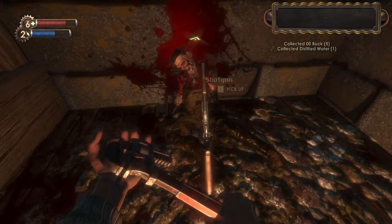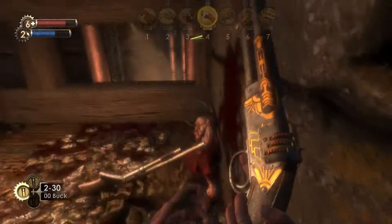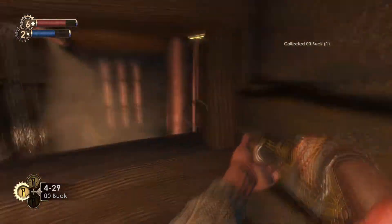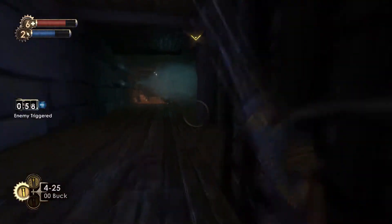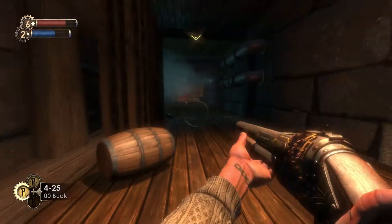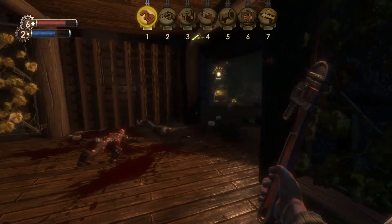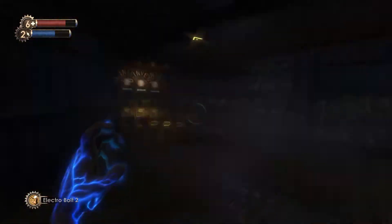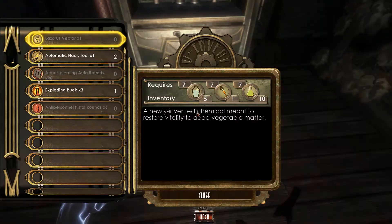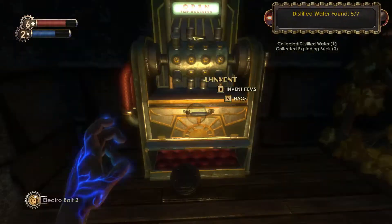Vita chamber. She killed herself. Got him. Enemy trigger - it went away. That's more water. What's this? Automatic hack tool. I need the exploding bucks - invent.